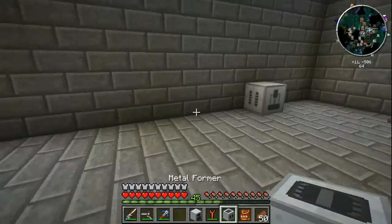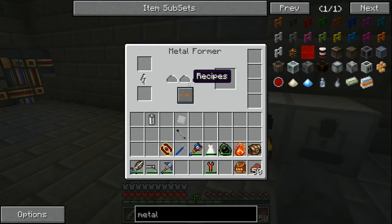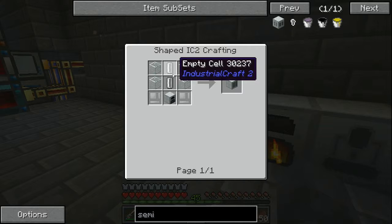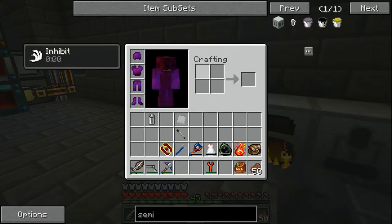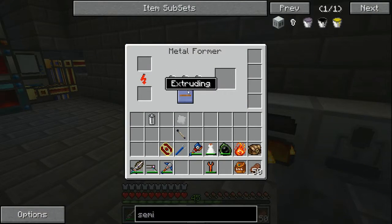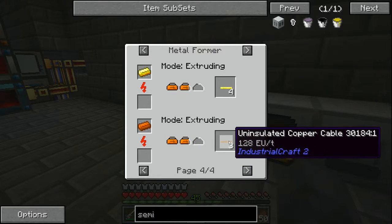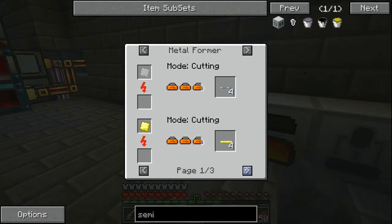The metal former has quite a few things it can do. Let's put the generator back down to start making power. We're going to need empty cells — those are tin plates in extruding mode. Extruding mode is probably the most common you'll use. You can make uninsulated wiring here — for copper you get three per ingot in the metal former, versus two if you cut it into a plate and then snip it with wire cutters. Definitely more efficient to use the metal former.